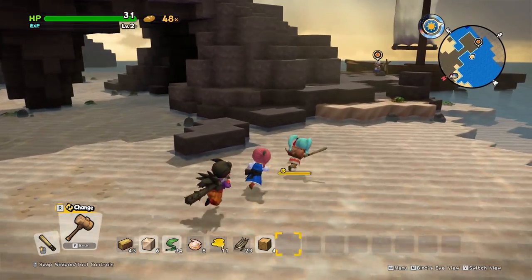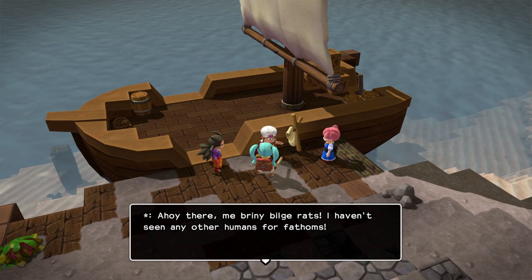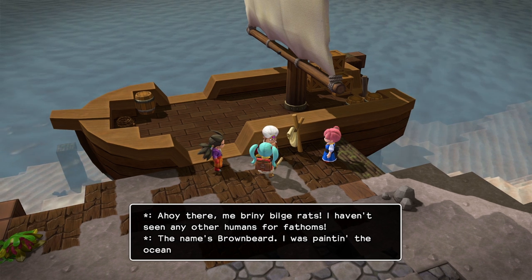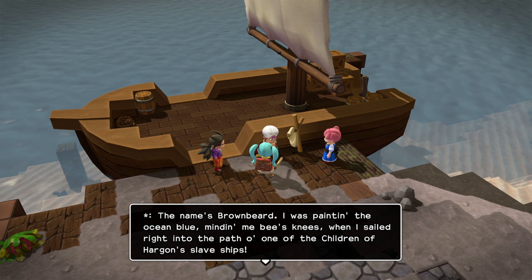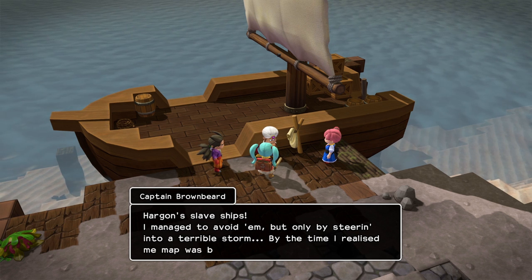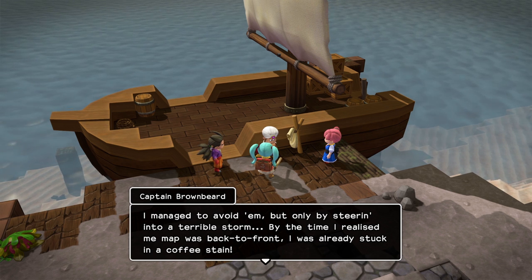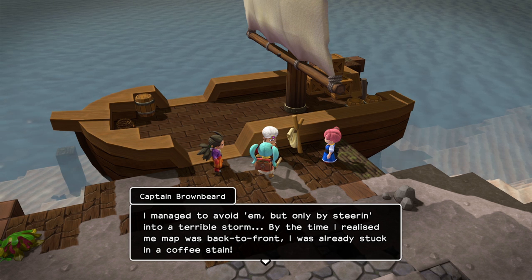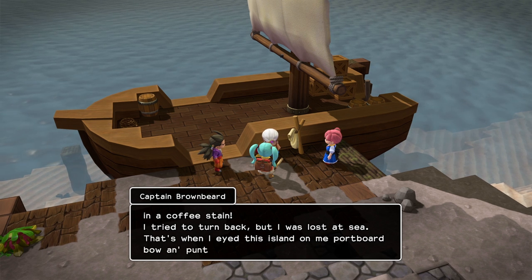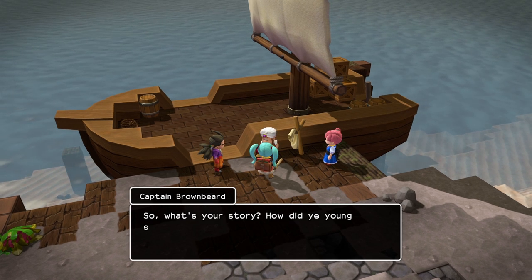Are we hungry? I feel like we are. All of a sudden we have a little speed. Ahoy there, me briny bilge rats. I haven't seen any other humans for fathoms. The name's Brownbeard. I was painting the ocean blue, minding me bee's knees, when I sailed right into the path of the children of Hargan's slave ships. I managed to avoid them, but only by steering into a terrible storm. By the time I realized my map was back to front, I was already stuck in a coffin stain. Why is he a southern pirate? All of a sudden, that's what he is. I tried to turn back, but I was lost at sea. That's when I eyed this island on me port bow and punted over. So what's your story? How did your young whippersnappers end up here?